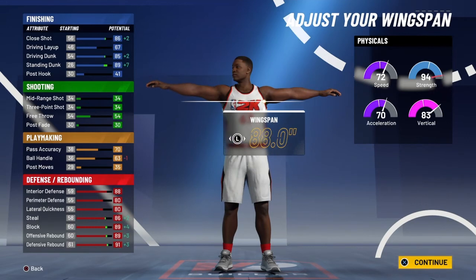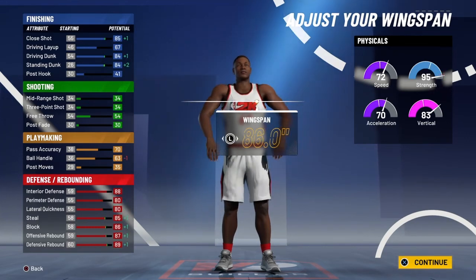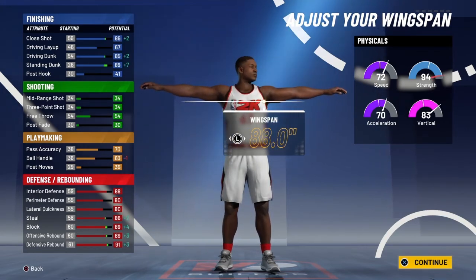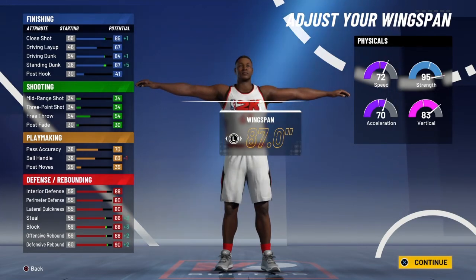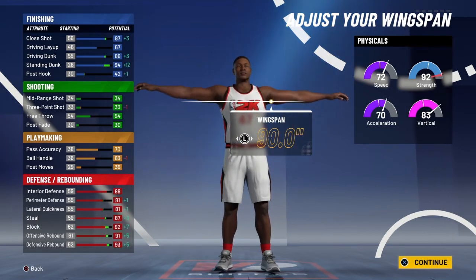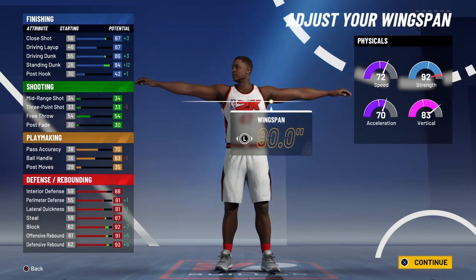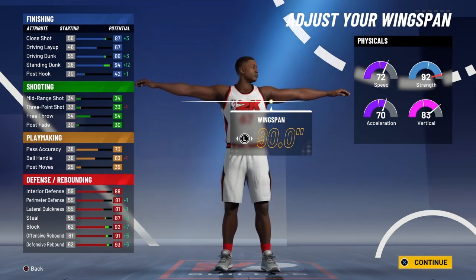Now with the wingspan, since you're an inside player, you're going to want to max out the wingspan. Right now you're at an 85 wingspan. Look at the standing dunk go from 82 to a 94. The driving dunk goes from an 83 to an 86. Look at the defense — from an 88 to a 93 for the defensive rebound. So you're in the nineties when it comes to rebounding and inside finishing and dunking. The only thing you can't do is shoot, and you don't need to shoot as an inside player.